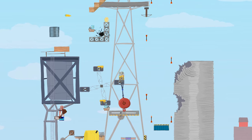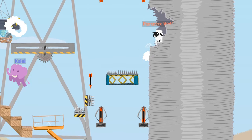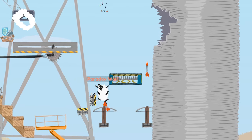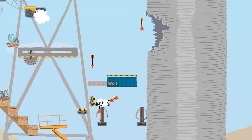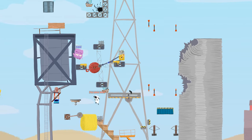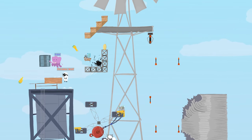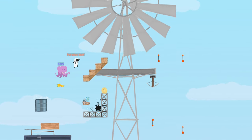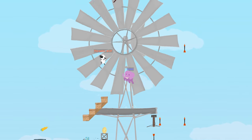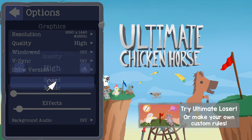Graphics: The graphics are a simple 2D cartoony art style that plays well into the theme of the game. This game could have quickly become very dire and disturbing if it had gone for a more realistic art style. All of the animal and object animations are very cute and fun, and they do a good job of communicating what's dangerous or safe. As there is nothing 3D to render, you shouldn't need to adjust your settings too much, but you do have basic necessities such as resolution or windowed mode.